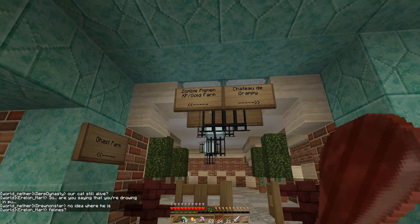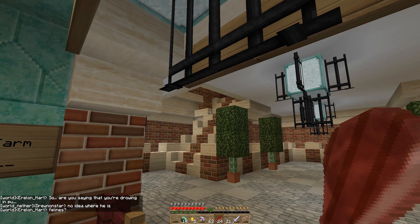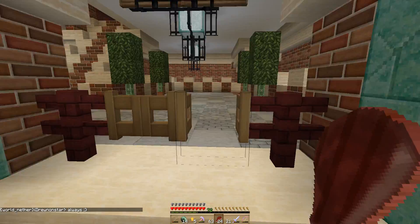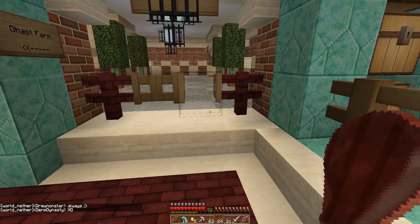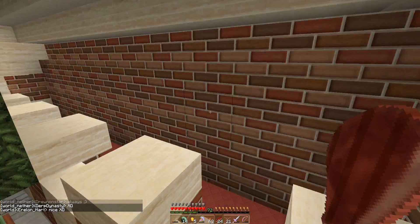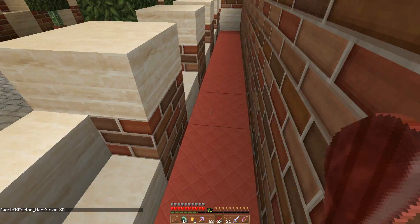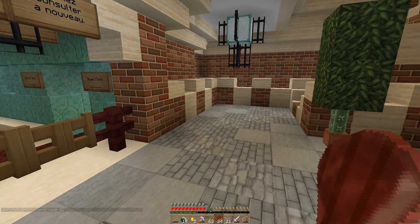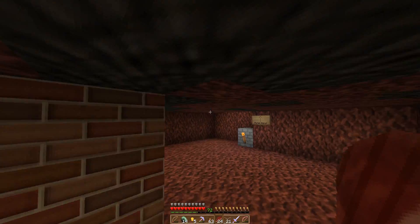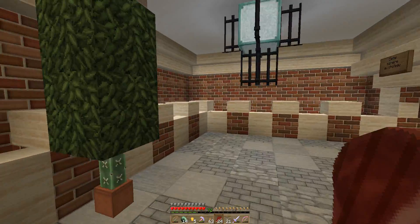Here's the entrance to the Chateau and also the zombie pigman farm that we built as a community project on a live stream that Monkey Farm did. I've spruced up the entrance here to kind of set the stage for the castle. I'm not used to not being able to jump — I have all those beacon buffs at my Chateau so I never remember that I can't jump higher.